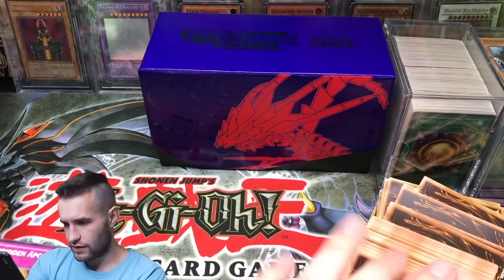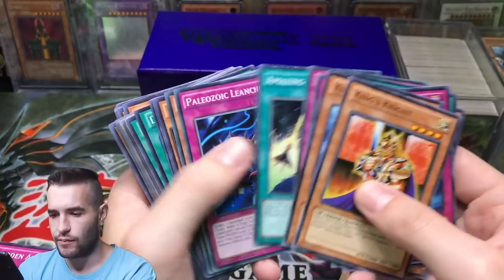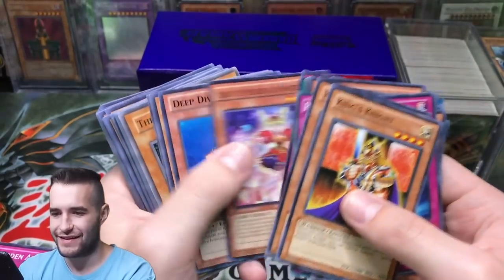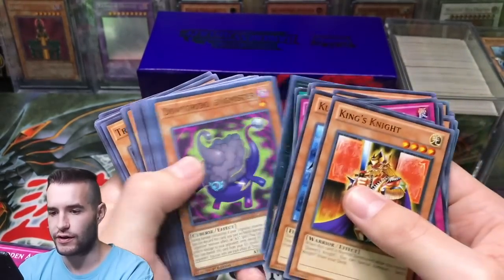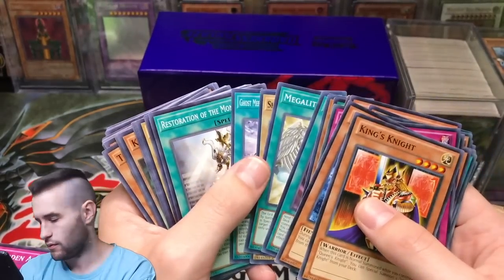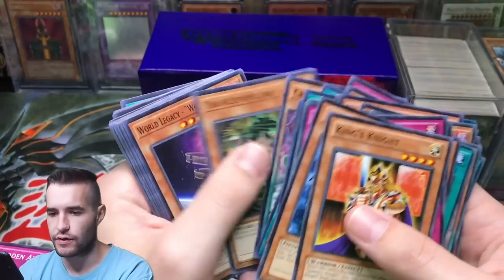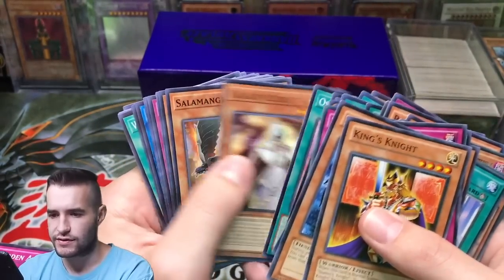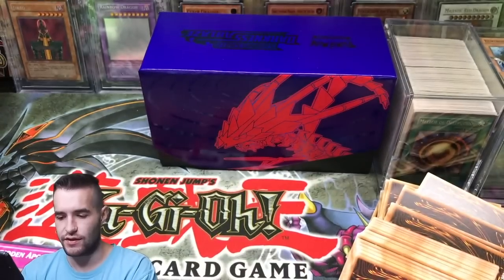All right, I think these look like older cards so that might be more interesting — but they're also looking more beat up, which is kind of why I say they look older. We got a Gravekeepers Curse — that's cool. Ferronic Guardian, which was never reprinted after 2005. Let's see if we can pull anything else out of here.